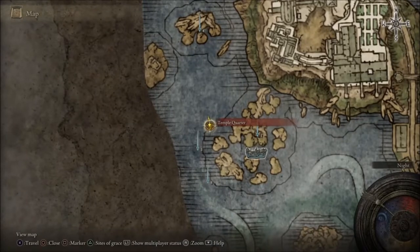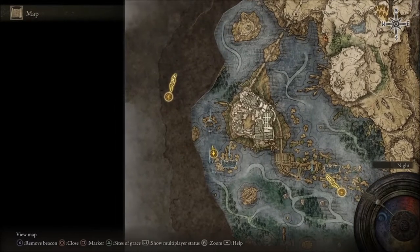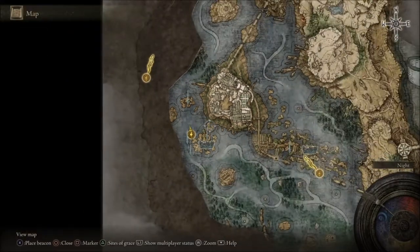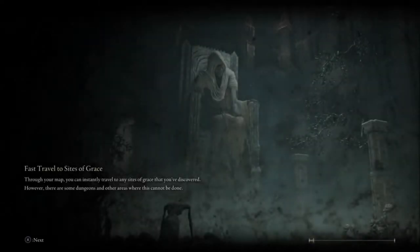Hello ladies and gentlemen, today we're gonna get Somber Stone 8. Behind here we're gonna find the key — behind that area there's gonna be a dragon. You go behind him and the entrance is to the right side. If you follow the bridge you're gonna find it. Once you go inside there's gonna be a grace so you can rest and then get ready.